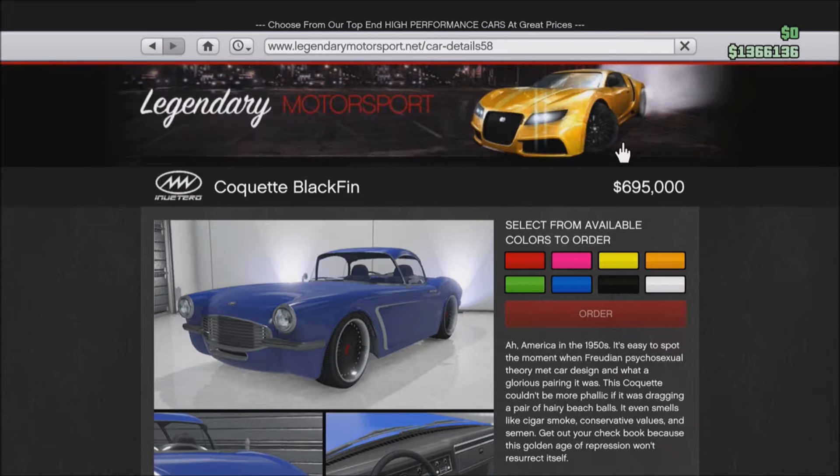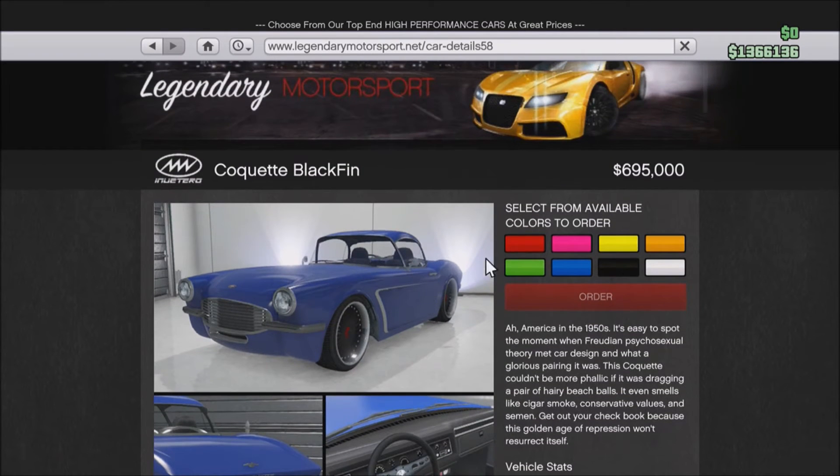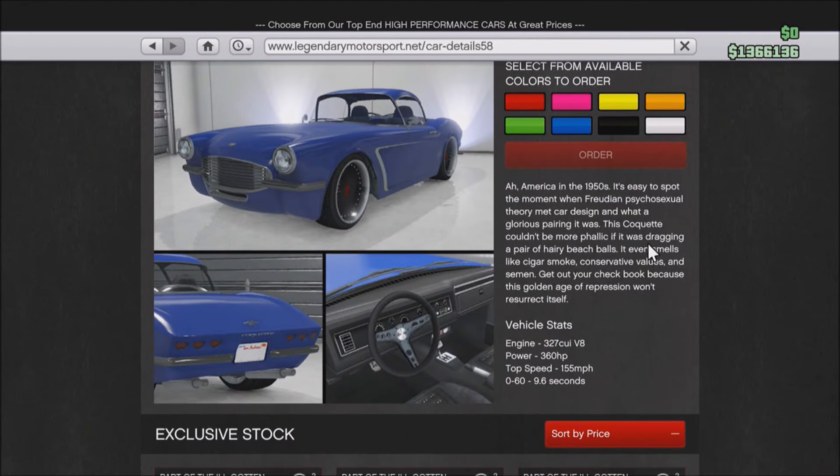Another one — I'd say it's an older-looking car, I wouldn't pay that much for it. It has a 1950s look and it's quite good. I haven't bought any of the Part 2 cars — the money is too high. The engine is a 327 cubic inch V8, power is 360hp, top speed 155mph, and 0-60 in 9.6 seconds.